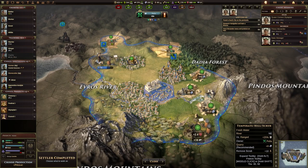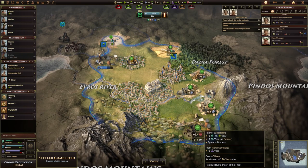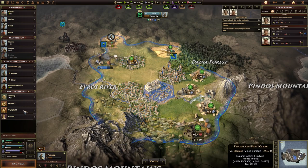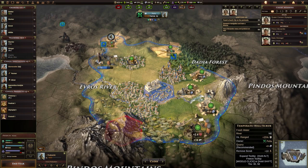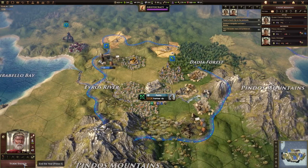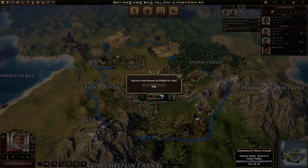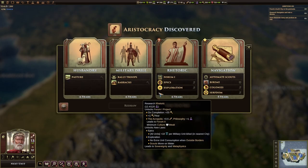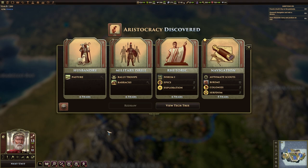Now we have to choose a production, so we can start getting some specialists in here. Food is one of our lowest things at the moment, so we could go ahead and get a farmer. I know it did say consider working on a project, which I will do at some point, but I think right now it's not greatly required. So let's go and end the year.